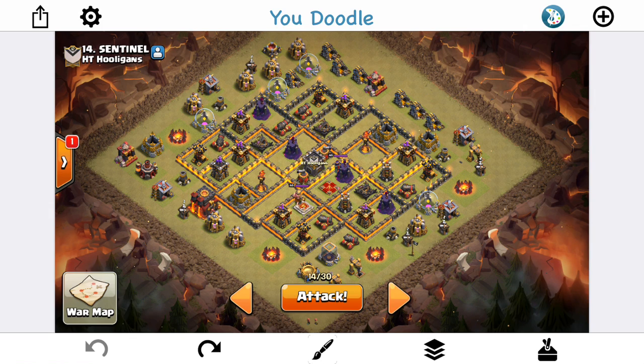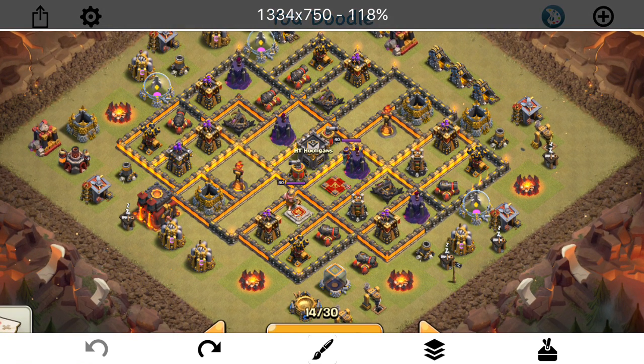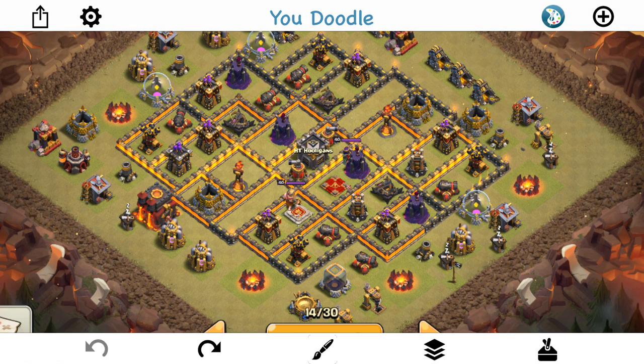By the way, the CWL recap video should be out probably tomorrow — just waiting for the administration to fill out the results, and once all the results are filled out, I can make the recap video. But until then, we got a live attack for you guys. Town Hall 10 base, fresh hit. Due to my scheduling I can't wait for a scout, and it looks like our 9s aren't doing too well this war — they've been doing well the last few wars, but this war the 9s are slumping, so we probably wouldn't get a scout anyway. We're going to do our best here without a scout.